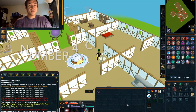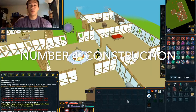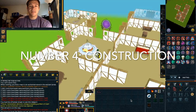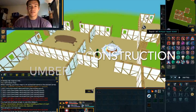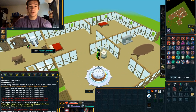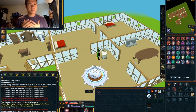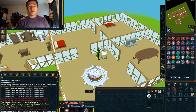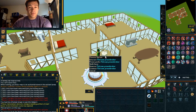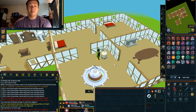Moving into number four on our countdown is the construction skill. The construction skill, in my opinion, is a horribly designed skill. Don't get me wrong — it definitely has some things that are very useful, such as obviously the armor repair stand, storing your pets and capes, and everything like that. But what really drives me nuts about the construction skill is the way you train it. There is no enjoyable way of training the construction skill. If you find ripping apart the floats and prawn broker and repairing it a billion times to be entertaining, then there probably is something wrong with you.